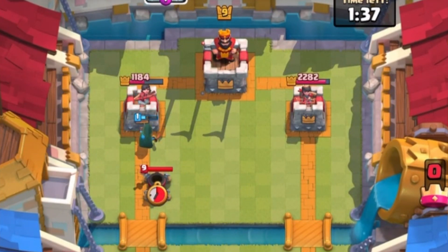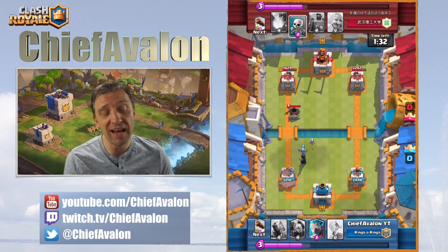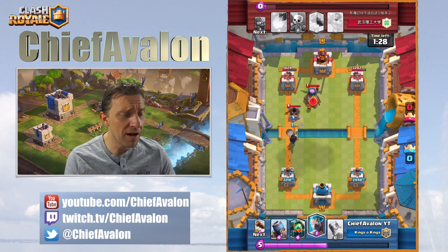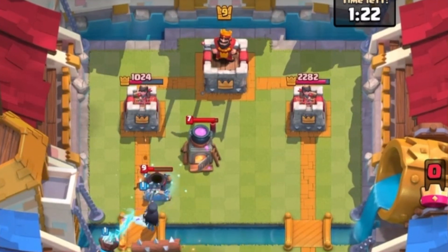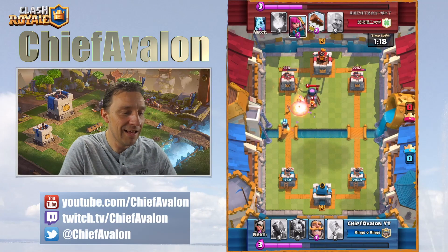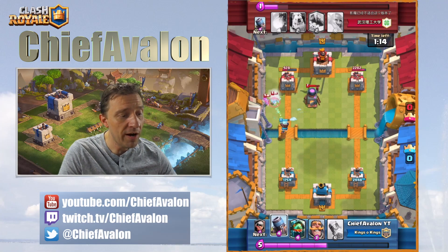He plays a mortar behind my bandit — the night witch bats should take it out quickly. He also plays the furnace to defend the mortar, and that works. Mortar gets some shells. But finally my log kills it. Now we've got to take care of that furnace — a very tough one. We're ahead; we can win this with only two rockets and maybe one or two logs.